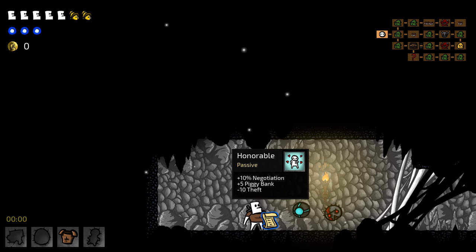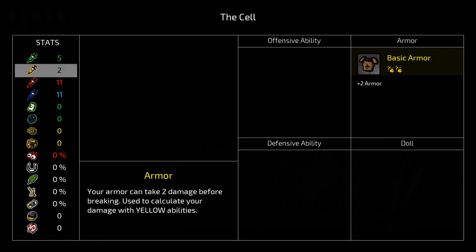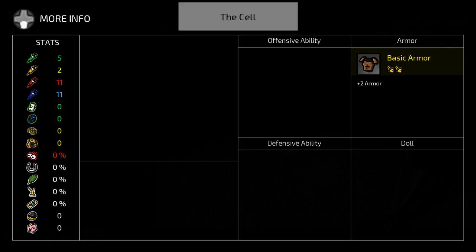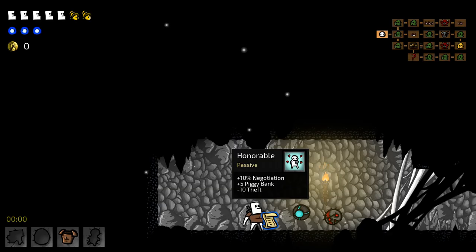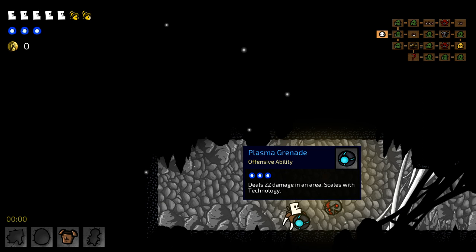We're gonna get some negotiation which is gonna give us better prices, and we're gonna lose some theft. So how does that work? Minus theft — you earn coins every time you kill an enemy. So wait, we would get five coins for clearing a room but minus ten coins for killing an enemy? Is that how that would work? I'm gonna try that out and see. If it does, that's pretty dumb.